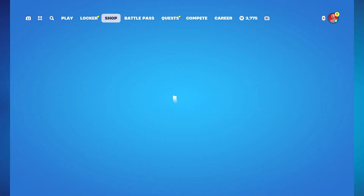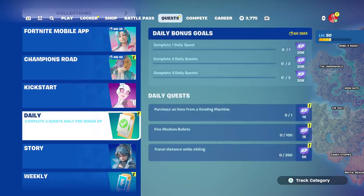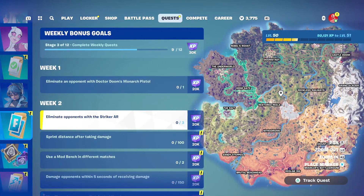Today's Tuesday, so let's head over to Quests and take a look. Should be new weeklies — yes, here we are. Week 2: Eliminate Opponents with the Striker AR, three in total. It's pretty self-explanatory — you gotta get the Striker AR and get three eliminations. The easiest place to do that is Team Rumble.